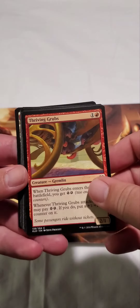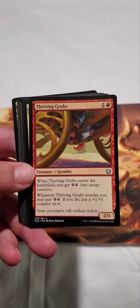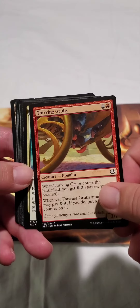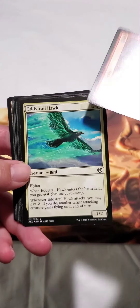And then our second pack starts with Thriving Grubs. I really like the gremlins in this set — they didn't have goblins obviously in this block, but I feel like the gremlins are the goblins of this block. I've got like a huge goblin collection, so I think I'm going to use the gremlins out of this block as the goblins for my collection.